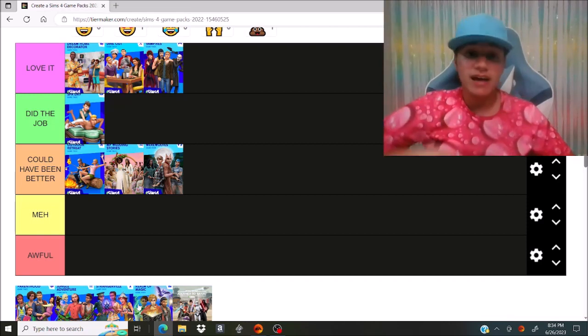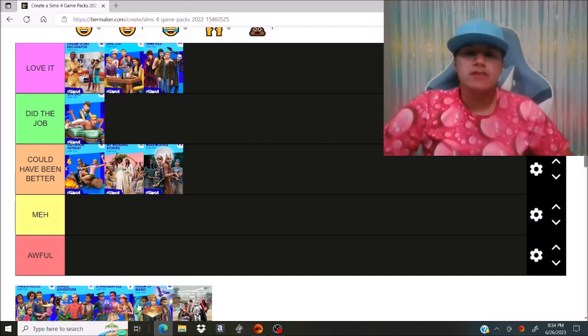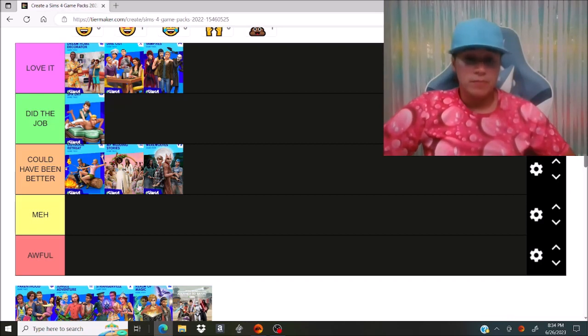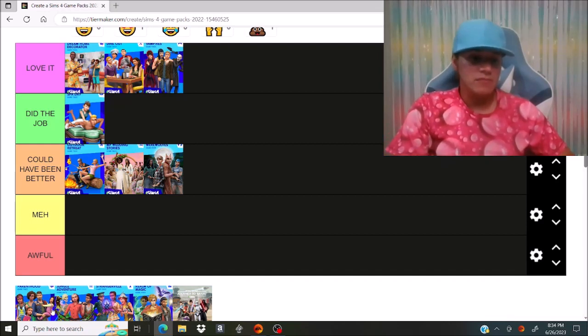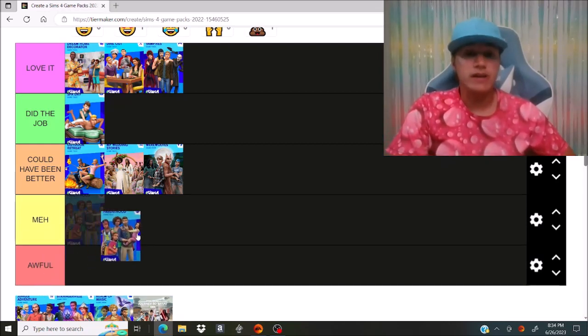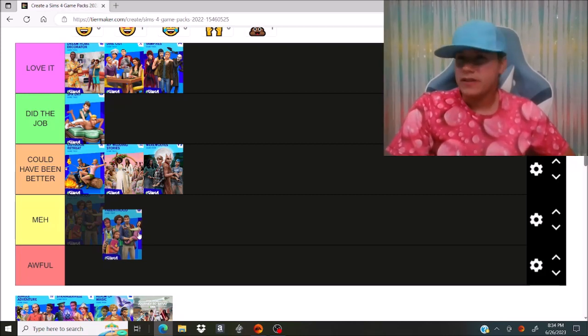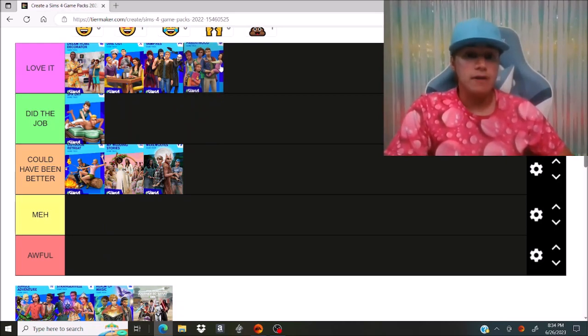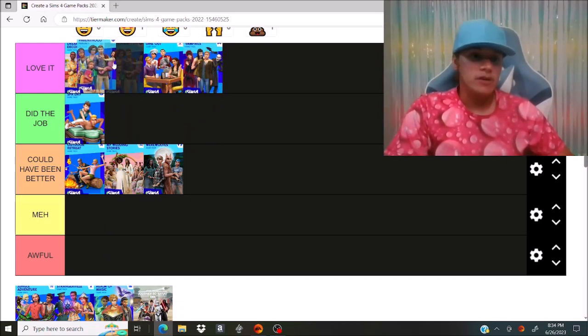The next pack is Parenthood. As a person that wants to have kids one day, I found this pack to be very endearing. I wish it would have come with its own world, but I guess that's what Growing Together was for. I like the gameplay features, a lot of the creative Sim items, and the build mode items. The gameplay kind of actually teaches you how to raise a kid and how to be a good parent. I'm going to go ahead and put it next to Dream Home Decorator — Parenthood is one of my favorite packs.